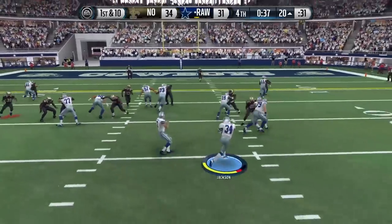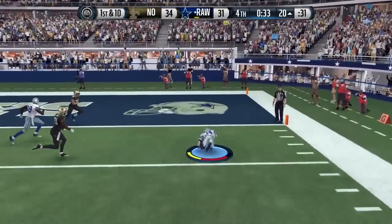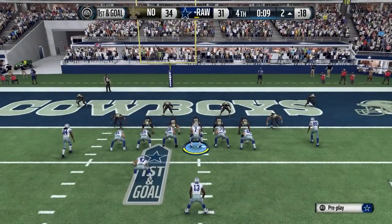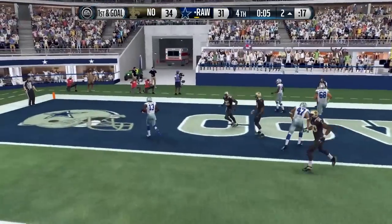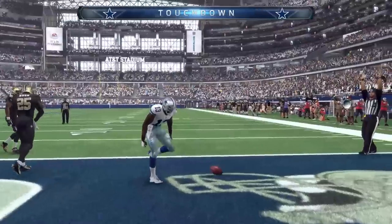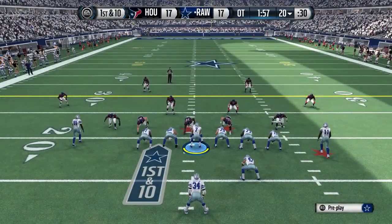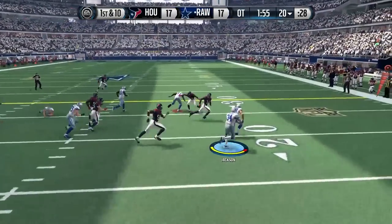It's extremely easy. You don't need to make any adjustments before the play starts — your guys just pick up amazing blocks. You've got Julio Jones blocking the cornerback. The wide receivers seem to block a little bit better in this game than they did in previous games, at least so far. We might see some of that change as the game goes on, but right now this play is extremely effective and it's working against pretty much any defense.